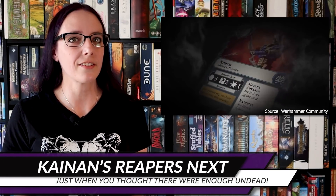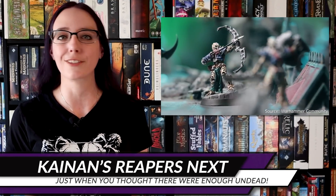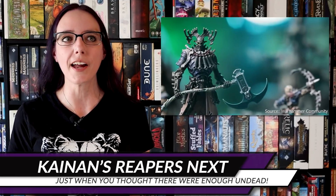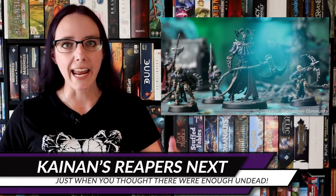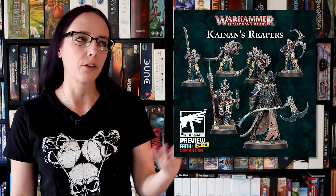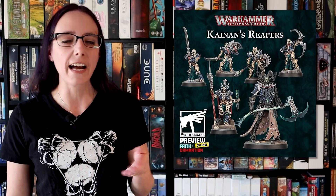Next up, we got a look at the next box set for Warhammer Underworlds: Dire Chasm, and it's Osiarch Bone Reapers, which is very cool. I really, really like Kanan — it's called Kanan's Reapers — and his figure is amazing. What an awesome boss character for D&D, or just to have more HQ characters for the Osiarch Bone Reapers, because that faction is actually relatively new and hasn't gotten that much since they were released. So this is a really nice addition and gives them some actual characters.